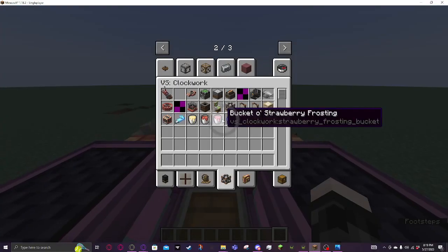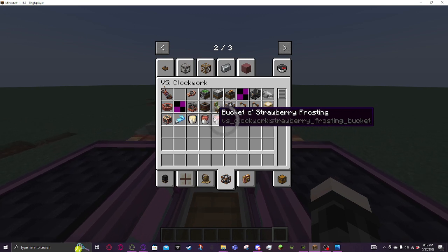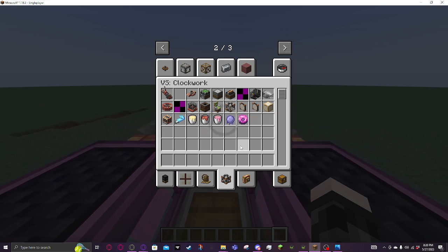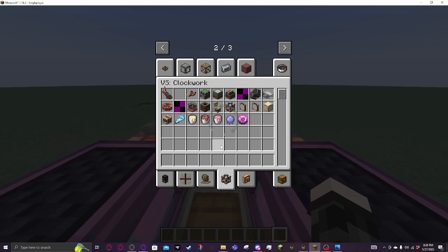The combustion engine is powered by frosting — vanilla being the worst, chocolate being intermediate, and strawberry being the best. At some point they're going to add a crafting recipe for this stuff. You could automate it and have it as fuel for vehicles.